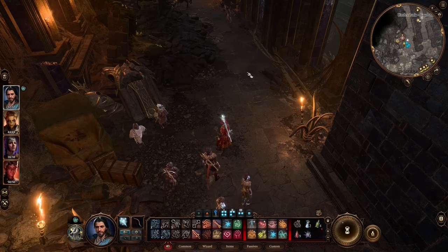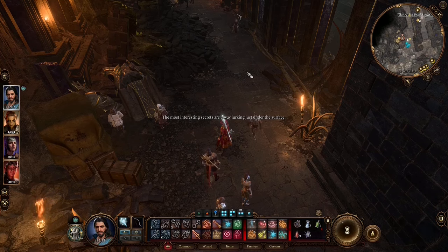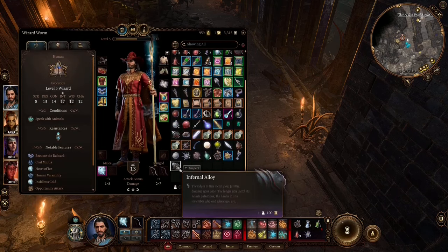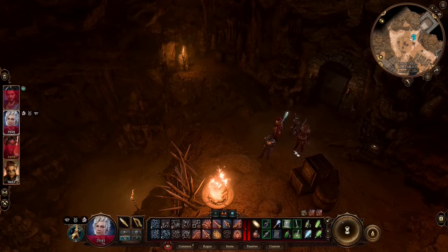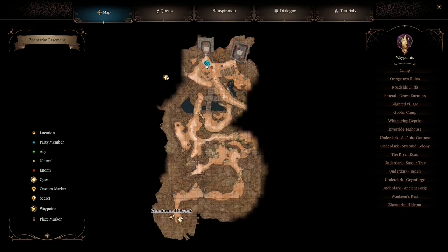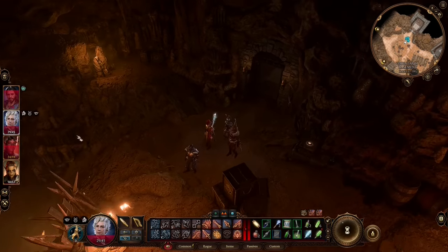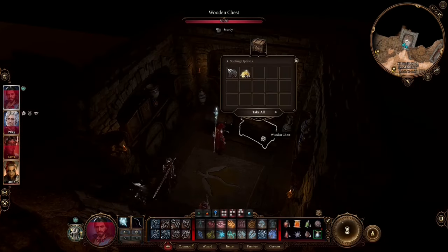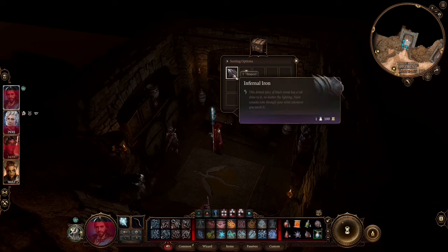We got Infernal Alloy — not iron but alloy. And you know what that means: when you meet the blacksmith at the inn, he will be able to forge a very unique and legendary armor. Now, in the blink of an eye we appear in the Zhentarim Hideout. You must go to the secret walls — this is the way in. There will be a few wolves protecting the hideout, not a huge threat. Inside the white chest: Infernal Iron. I'll take that.